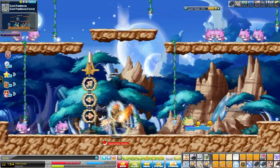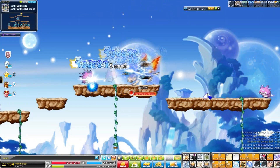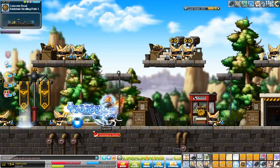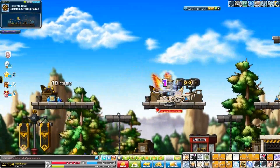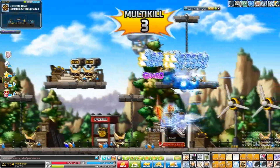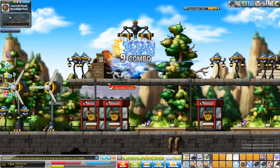For Pantheon training spots, the one spot I really recommend is the Kalung spot. These purple guys give a lot of EXP. For Edelstein from level 10 to 30, go to Edelstein Strolling Path 3 or Streetlight Row — the map in the top left from the Garbage Bag map. It's a two-platform map where you just work your way right to left and it's a really awesome map.